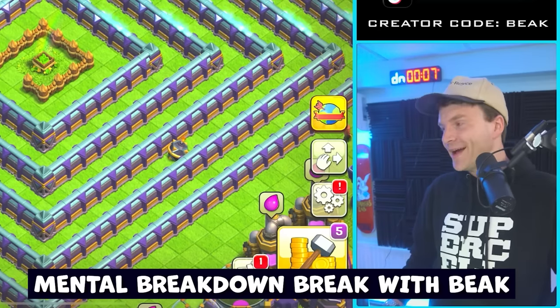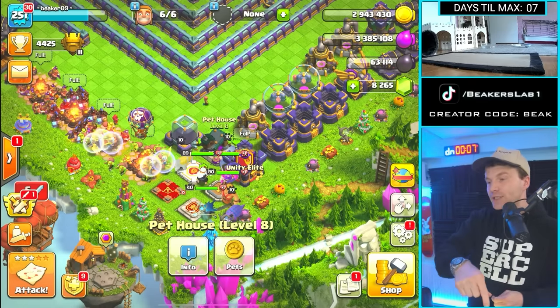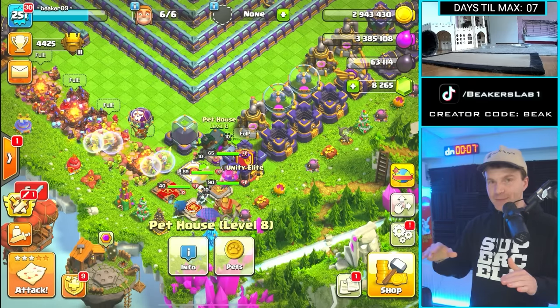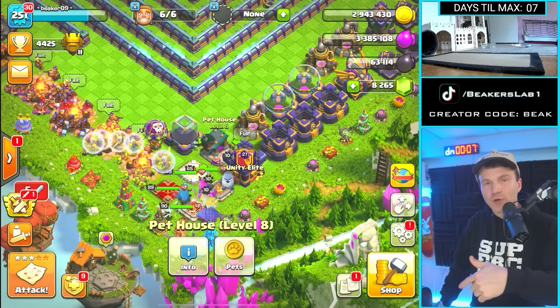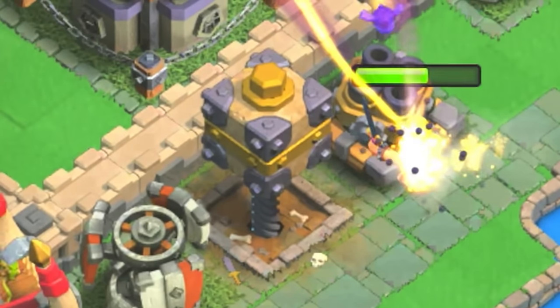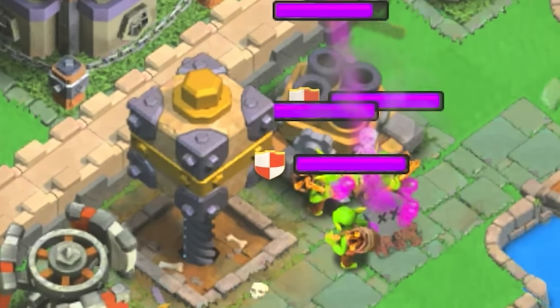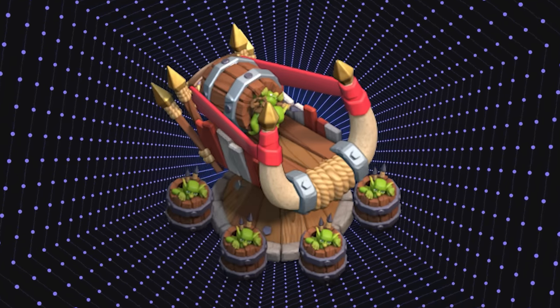Alright guys, we gotta do two things right now: we gotta go into spending spree — a dark elixir spending spree, no less, which happens to be the most pricey one. Also, I want to put on the screen right now: we're getting a new district over in Clan Capital — Spear Goblins! They're coming to the game, straight out of Clash Royale, with the barrel and everything. They get thrown from a catapult, which I think is gonna be really cool.